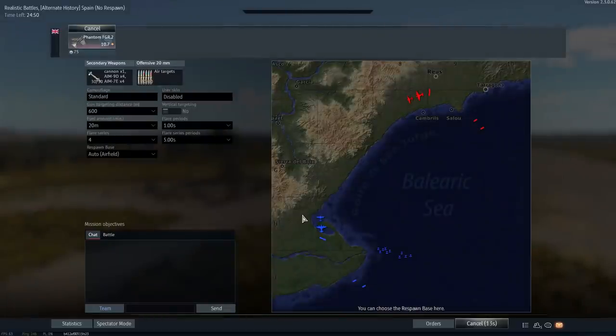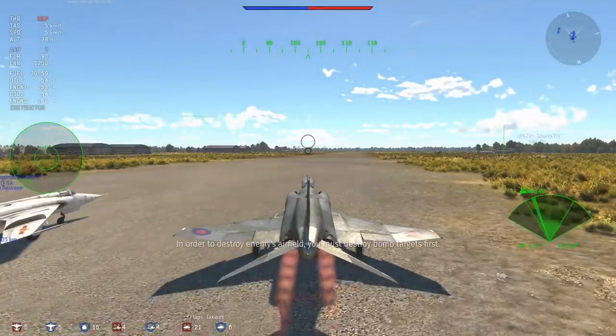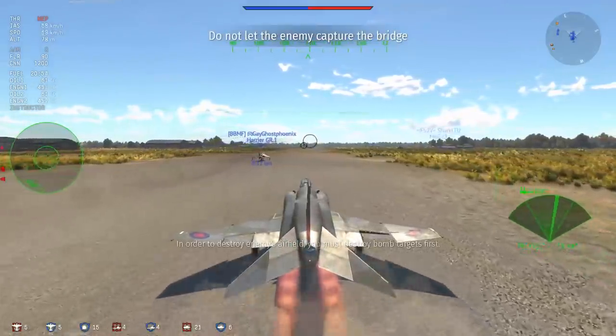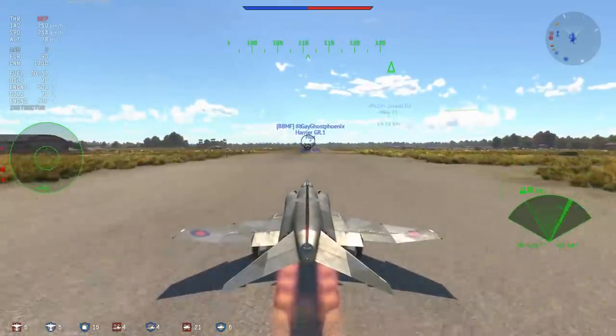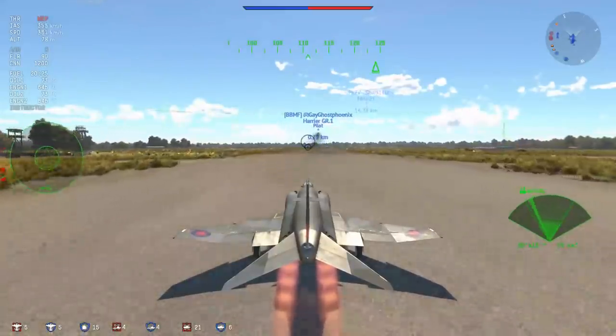This is the Phantom FGR-2, which is essentially an up-engined F4C with slightly better weaponry. The F4C was given to the Royal Air Force, and the RAF said they didn't want General Electric engines — they wanted Rolls-Royce Spey engines. The Spey engines do add an extra boost to performance whilst adding a little bit of weight to the Phantom, but they also did something else that Gaijin has neglected, which we'll get to later.